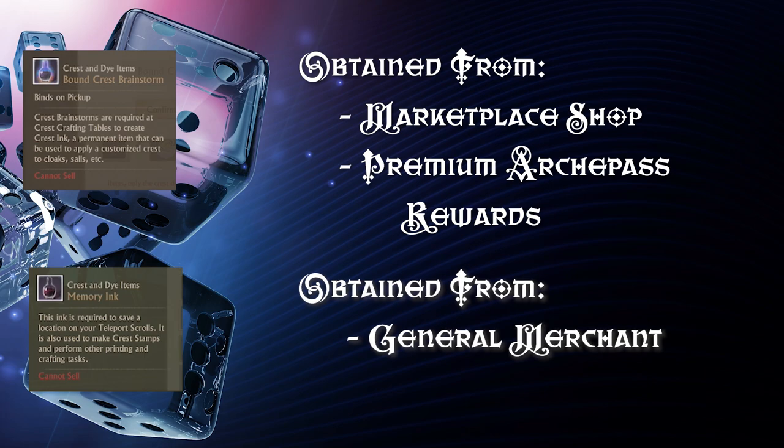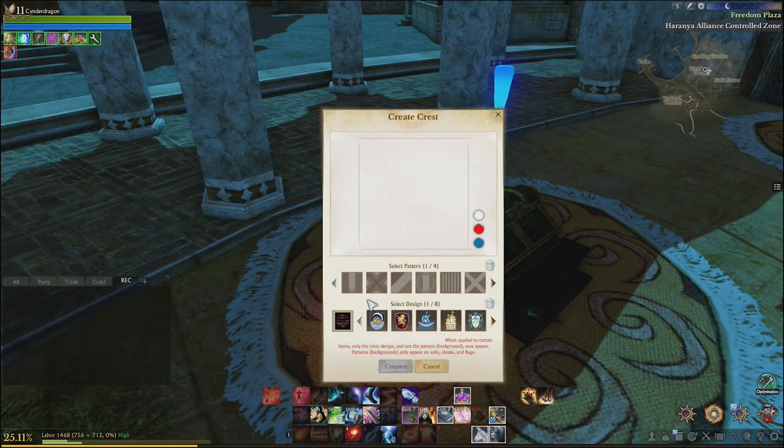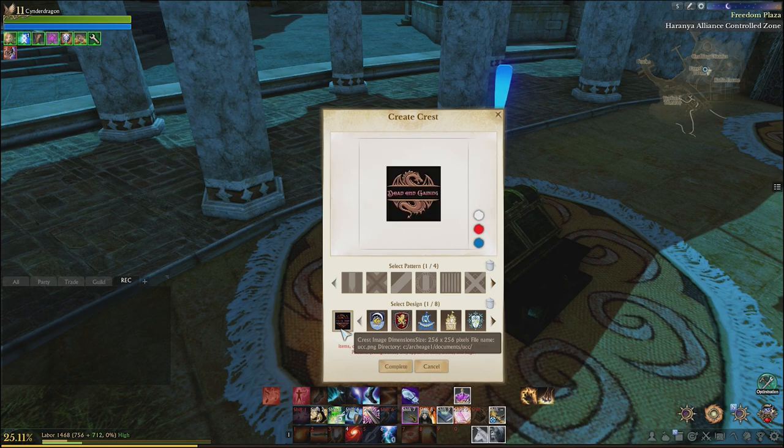So let's get into using the Crest Printer. Once we have the Crest Printer up, you can use one of the pre-generated crests or you can use your custom image, which is probably what you're going to want. It'll show up in the bottom left-hand corner. If it's not showing up there, a step is wrong — it's not the right resolution, it's not recognizing the file, or it's not in the right file destination. So maybe go back a couple steps.